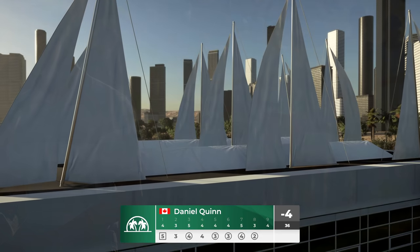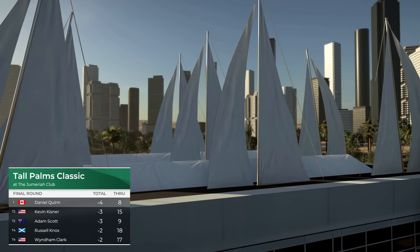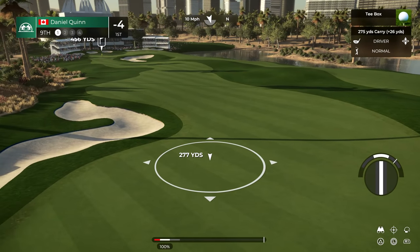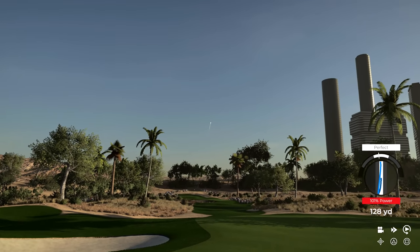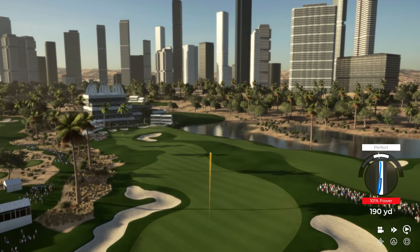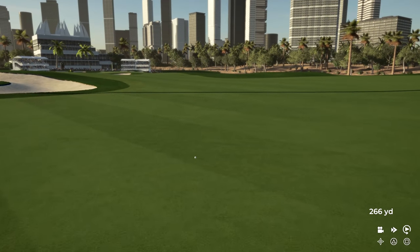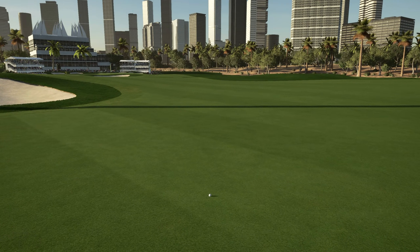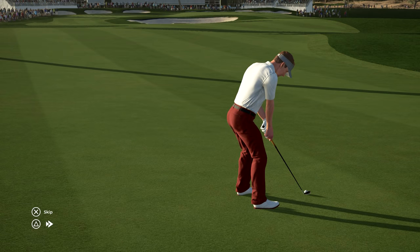Good place to be early on the front nine. Adam Scott is a force to be reckoned with but we're tied for first with Kevin Kisner and Adam Scott. Adam Scott is on the same hole as us right now — we'll see how it plays out. Massive wind on this tee shot going into it. As long as I get it right down the middle, there's room for error.